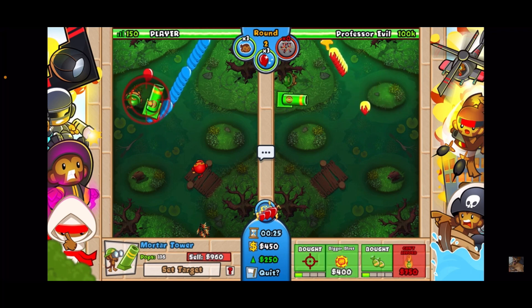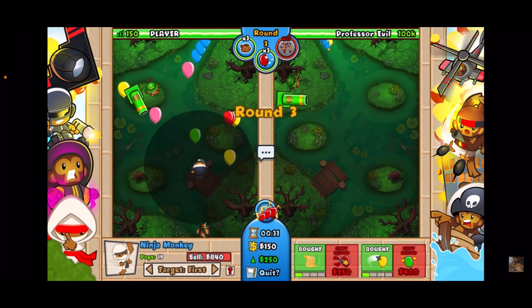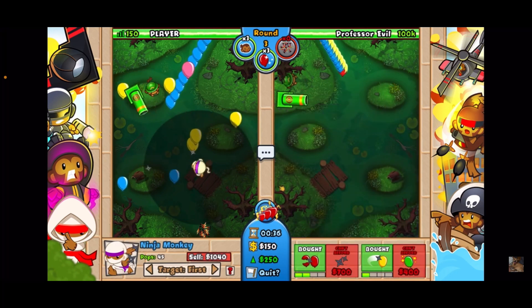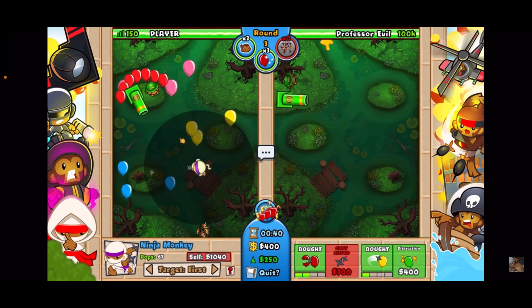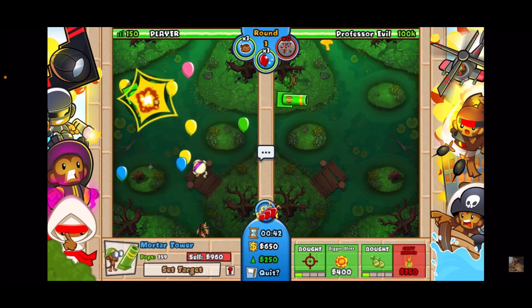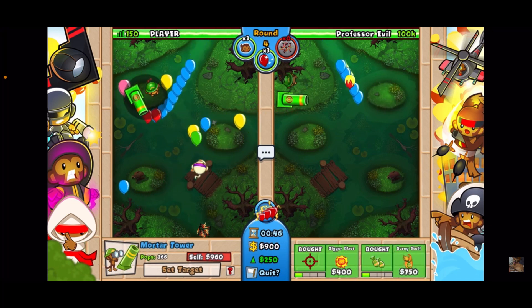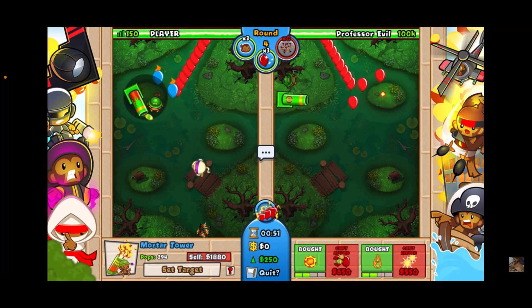You will have a little bit of mortar micro, but nothing insane. Now you want to upgrade the ninja to a two-one ninja. The one-one holds off pretty good, but we're going to go two-one ninja. Targeting is on first — kind of important to note. Now we're going to go for bernie stuff. Eventually this should be a two-three mortar, so we got a two-two mortar.